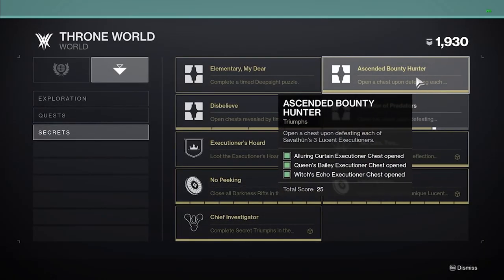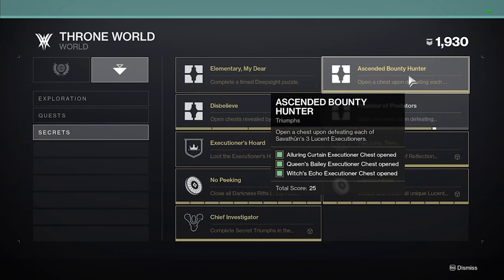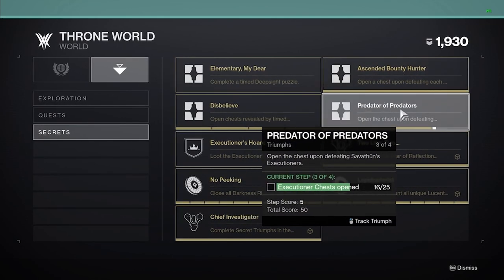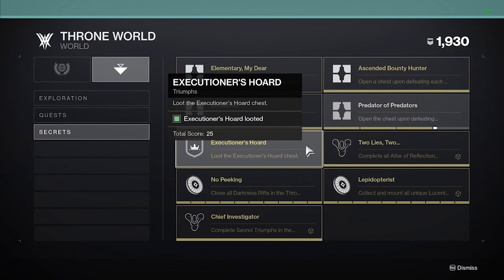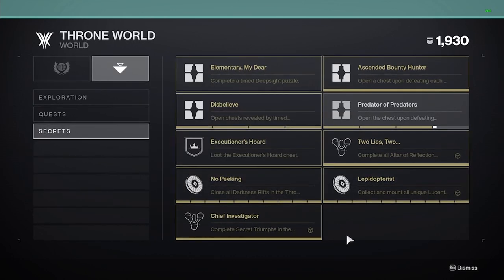In quick summary: you'll need to find the daily executioner via the Deep Sight Resonance scorn body trail and do all three locations to finish Ascended Bounty Hunter; you'll need to repeat a total of 25 of these daily executioners to finish Predator of Predators; and you'll need to complete the Memory Alembic quest from Fynch using the Koala Core, turn it into a Refined Koala Core, then finish the mini public event and open the executioner's chest for Executioner's Horde.